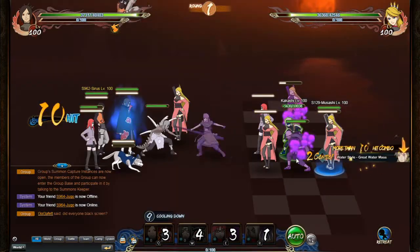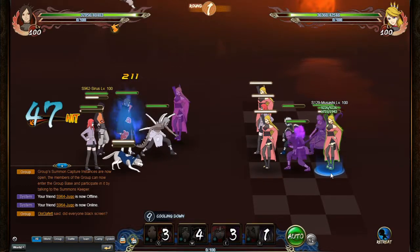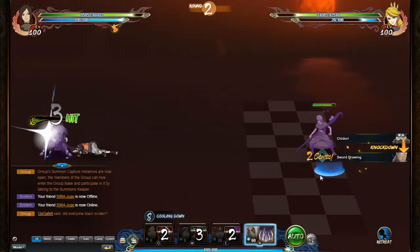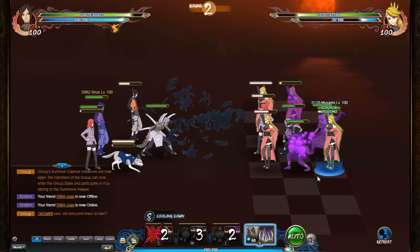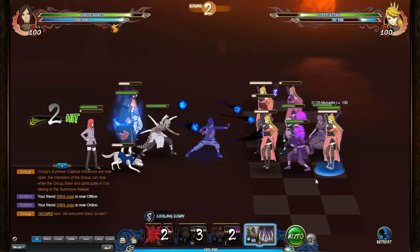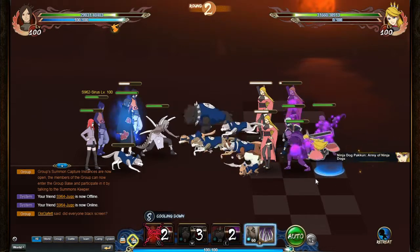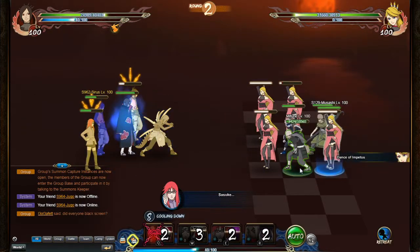I'm spamming the R key in preparation. I'm ninety-nine percent sure he's going to use Dance, so I'm going to wait until he clears it. I'm just watching right now, making sure nothing dumb happens. We're going to activate Kimimaru at the end — he's going to use Light Yuri. And yep, there it is — he used Dance. That's what we were waiting for.